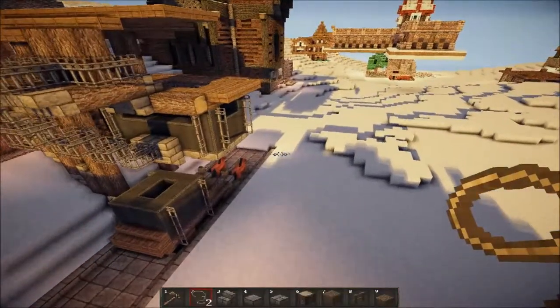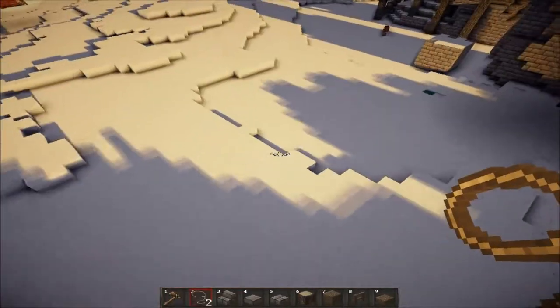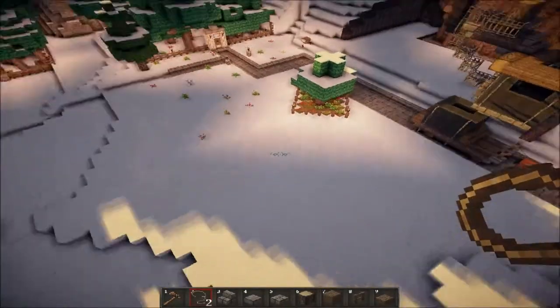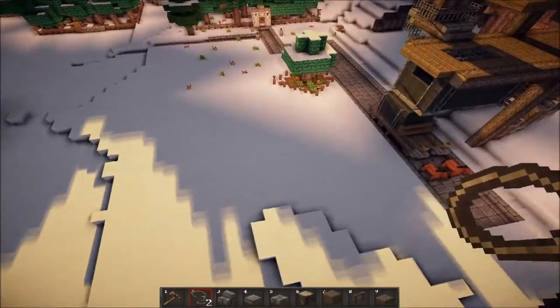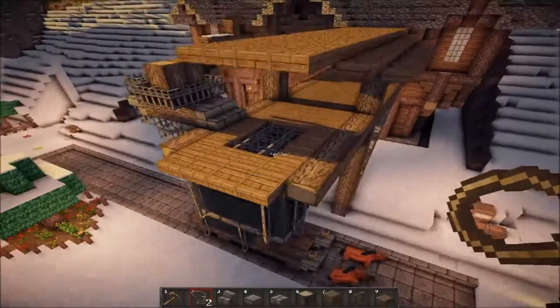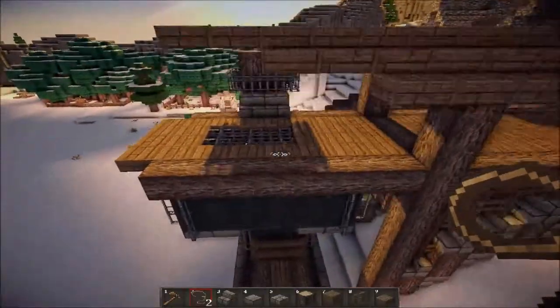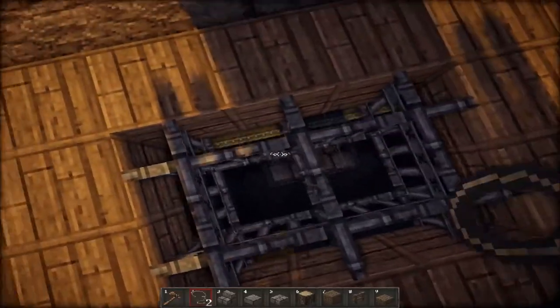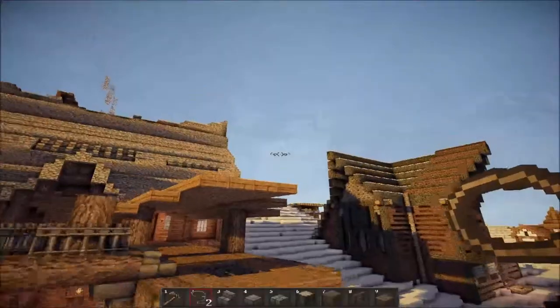Next up is the warehouse, where we store a lot of the ale — it's the place where you see all the barrels and kegs and stuff like that. I also decided to extend the roof so that it wouldn't look like snow or rain was getting inside here. I'll be right back when I have a path ready.